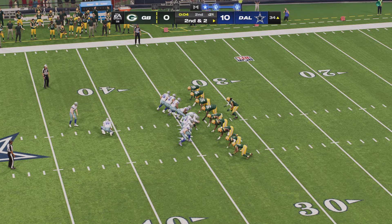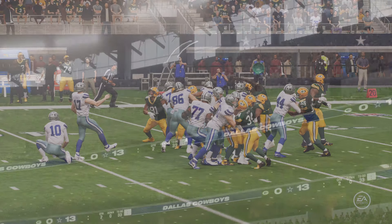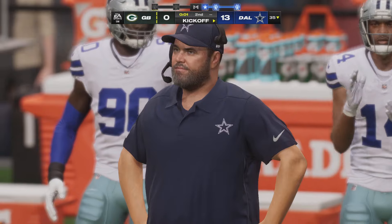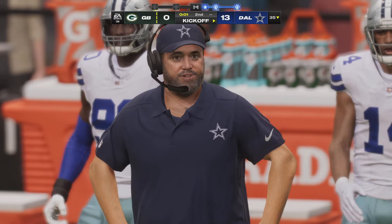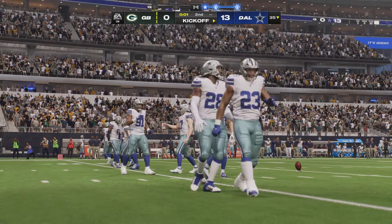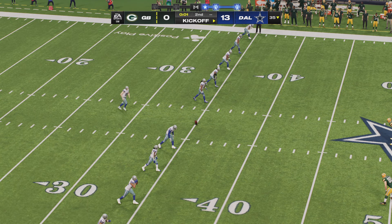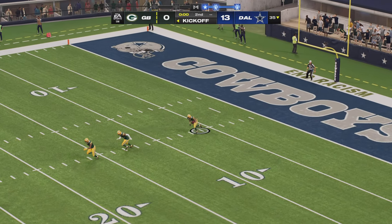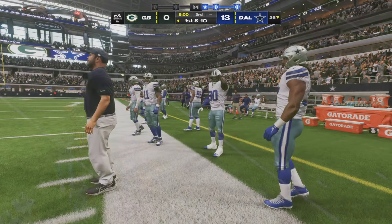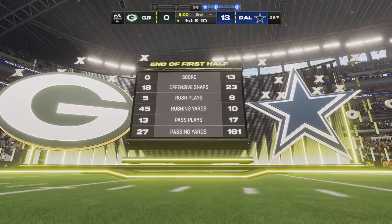With four seconds to go in the half, here's the field goal unit onto the field. On the left hash, officially it's called a 51-yard attempt, and his kick is indeed good — that will extend their lead even further. A big play before the end of the half to get into this spot, and they cash in with three. The one-two to the solar plexus — the big play, the field goal, not much time left. That's the way to go into the half. So we've reached the intermission in what right now is a 13-point game. Over to Orlando for Jonathan Coachman with our EA Sports halftime report.